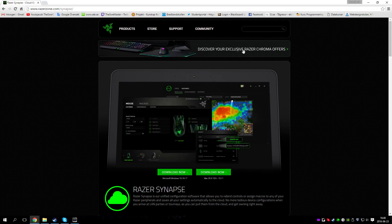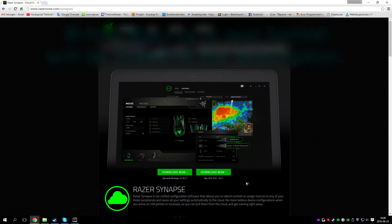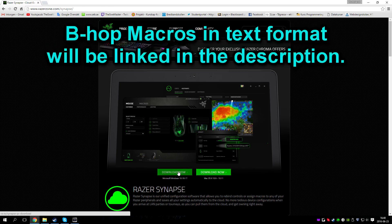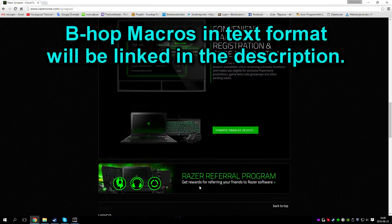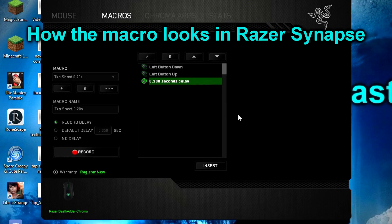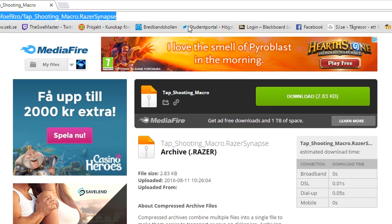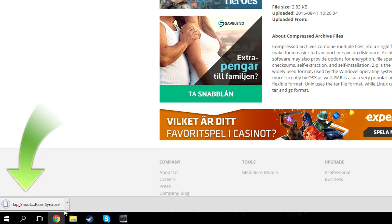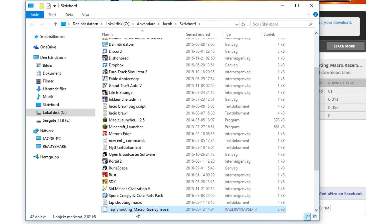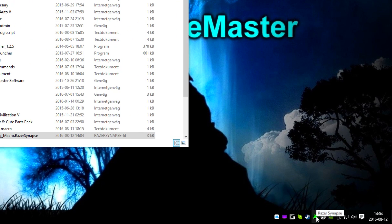To install this macro for Razer Synapse, it requires a Razer mouse or keyboard. You can download the file in the description. If you are using any other type of keyboard or mouse with macro software, then the download file will not work. But you can use the same delays shown in this video to create a macro of your own. The delays and loop settings I used will also be in the description.